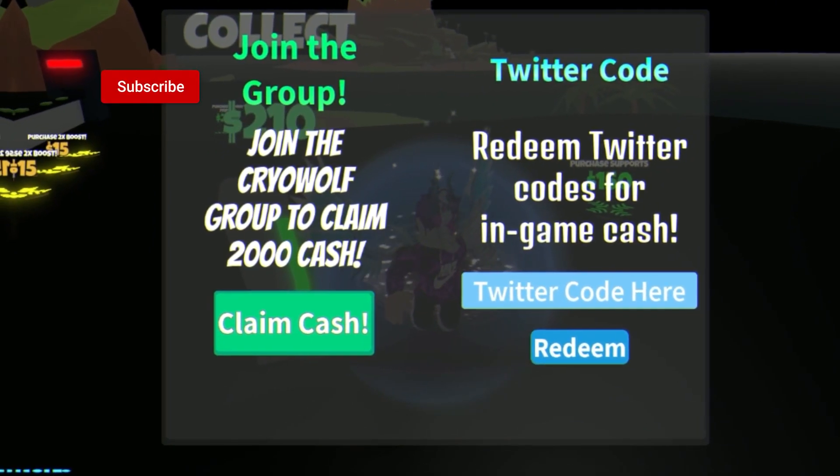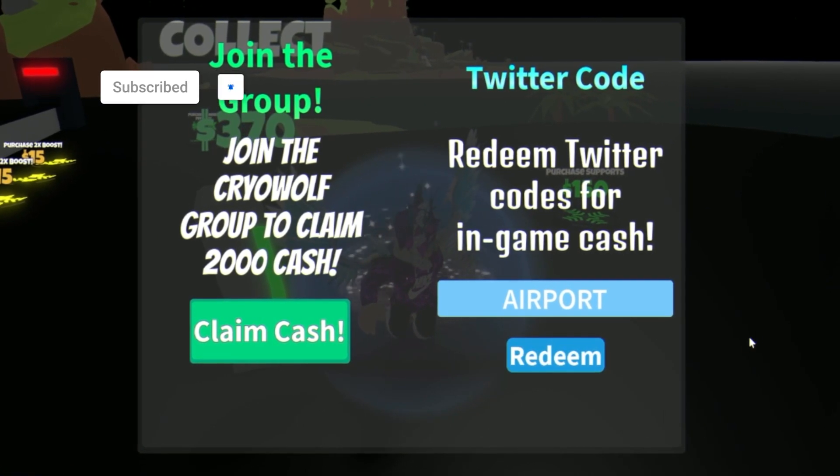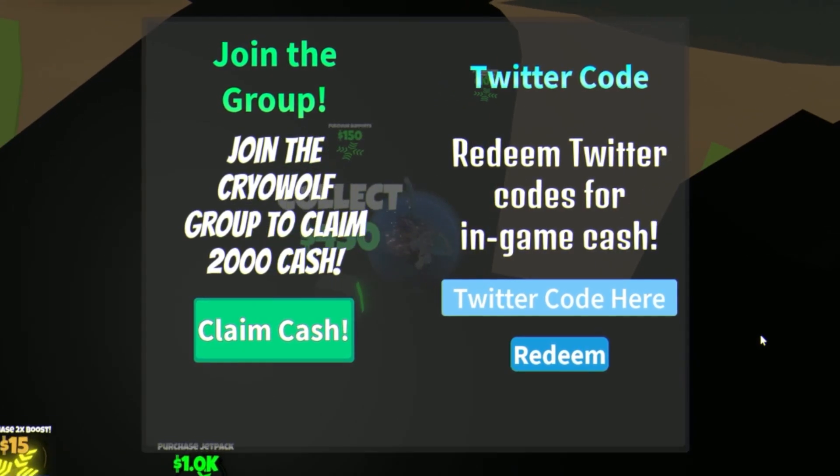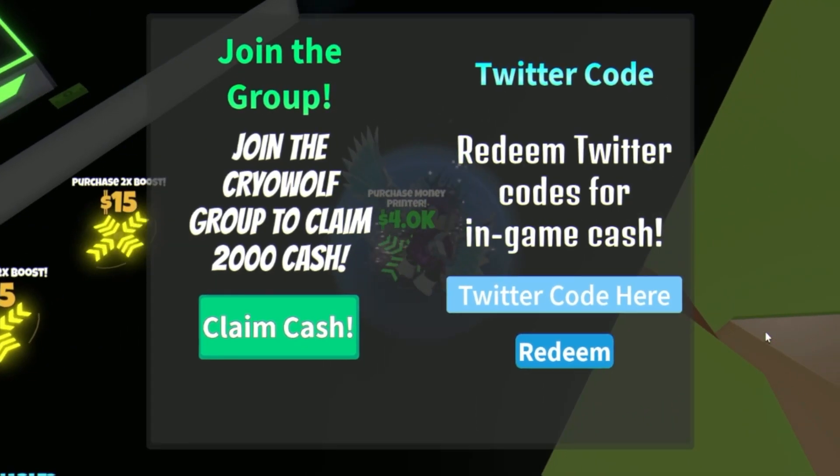The first code today is going to be in all capitals. The code is AIRPORT. Go ahead and put that in — it's going to give us a bunch of cash.